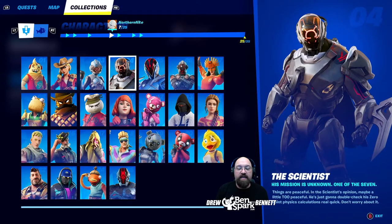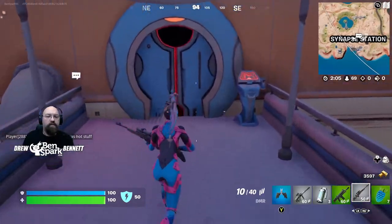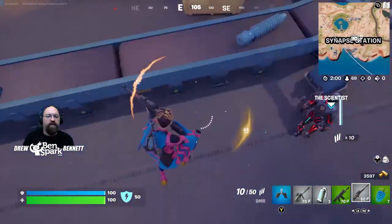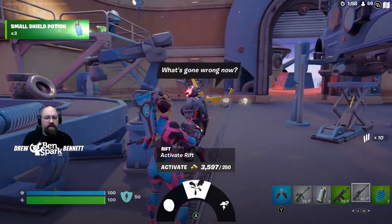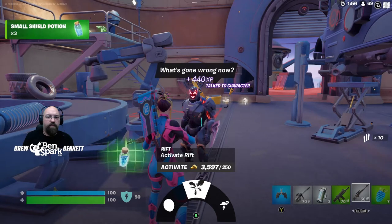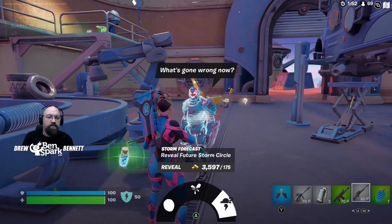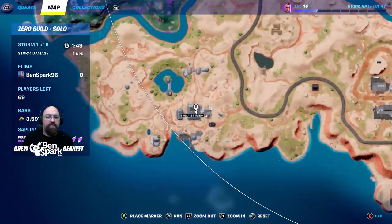Character number four is the Scientist. His mission is unknown — one of the seven. Things are peaceful, and in the Scientist's opinion, maybe a little too peaceful. He's just going to double check his zero-point physics calculations real quick. As we head over to the main building of Synapse Station where the battle bus is, we find the Scientist — he was here last season as well. You can activate a rift, buy a coconut, or reveal a future storm circle. He's right here on the map.